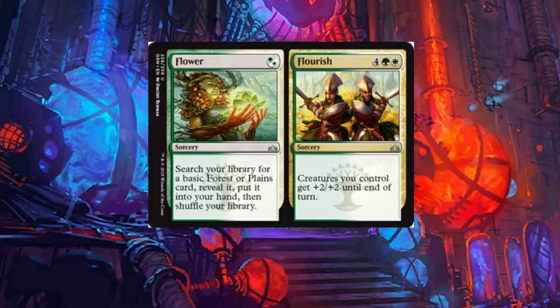The options are here — if you get Flower early, great, you can go get the forest or plains you may need. If you get it later on, you can just pump up your creatures with Flourish. I don't see this as a horrible card, although I just don't know how much play it's going to see.